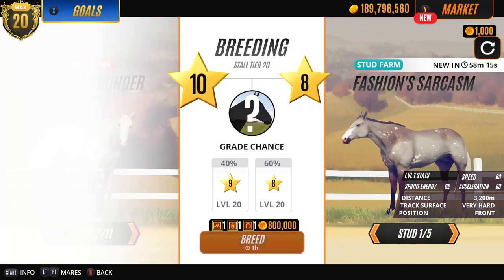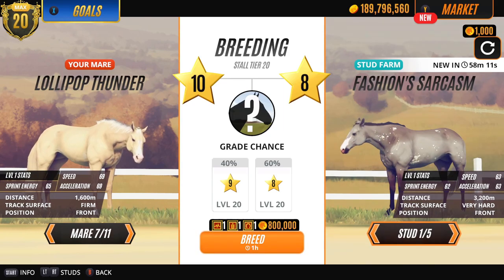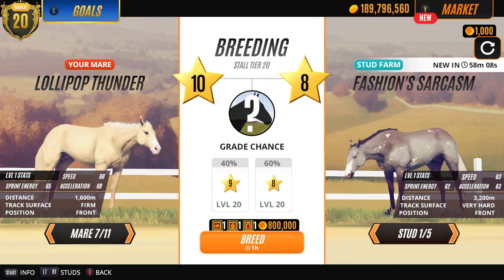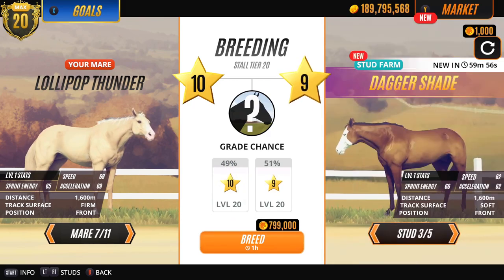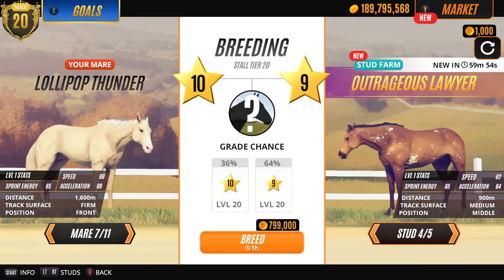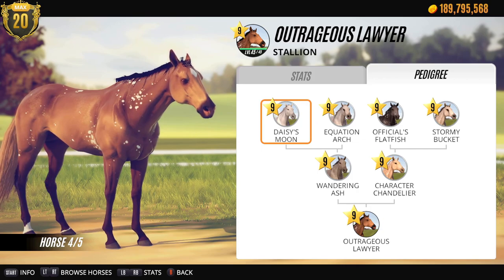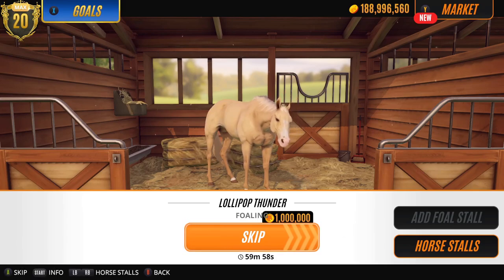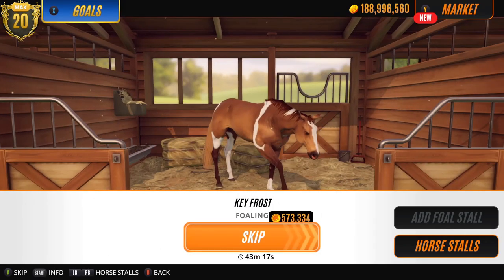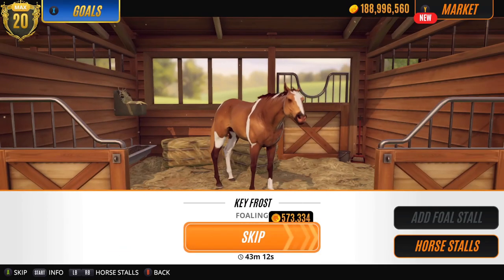We should do Stretch Sheep, maybe - Lollipop Thunder! We haven't tried her yet I don't think. Let's do her. I think I like the look of this one - let's go with this. Alright so those are our next three: Key Frost, Star's Thief, Lollipop Thunder. And we will see what we come up with.